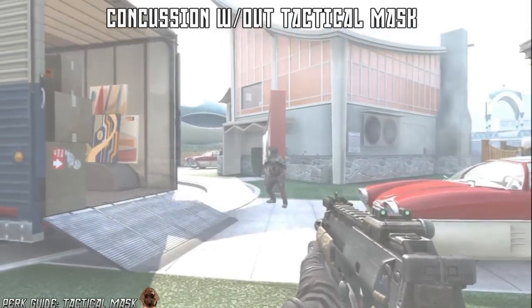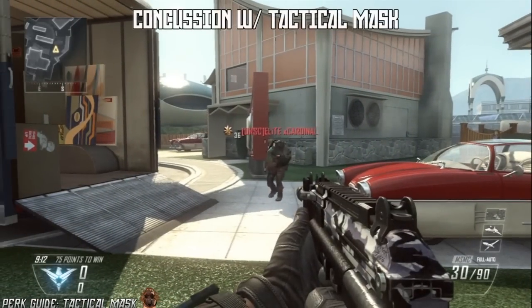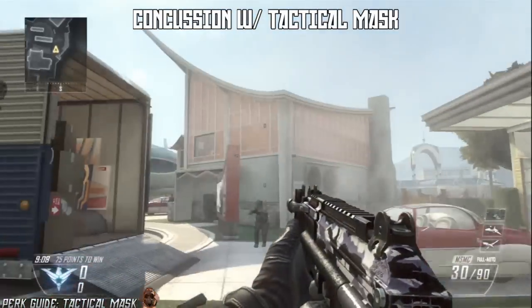So here we have the concussion without Tactical Mask, and as you can see it's about a 2 second effect on you. You throw on Tactical Mask and it has virtually no effect on you whatsoever. You continue on your way.